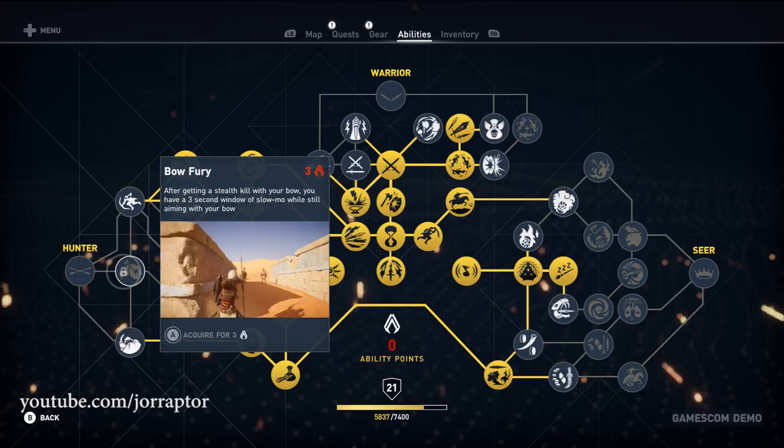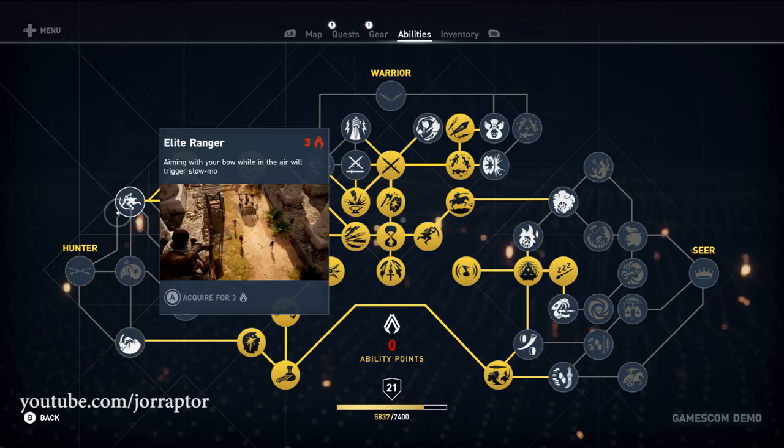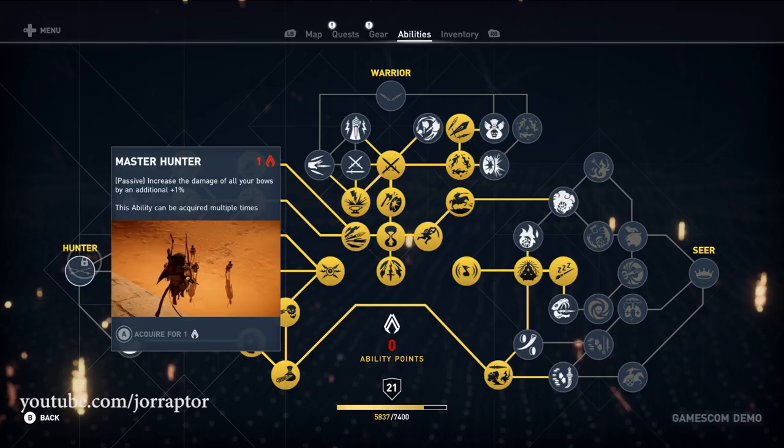The Hunter Master Node gives 1% extra damage to all bows and, again, you can keep adding ability points to it — so in the end you can have 200% extra bow damage, which is of course really great.